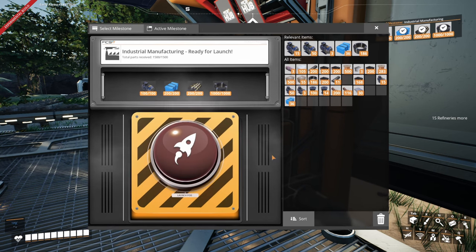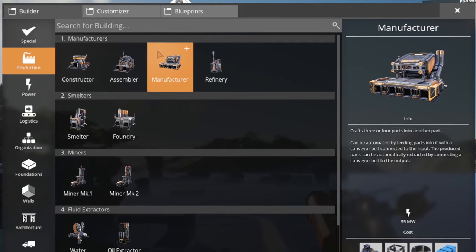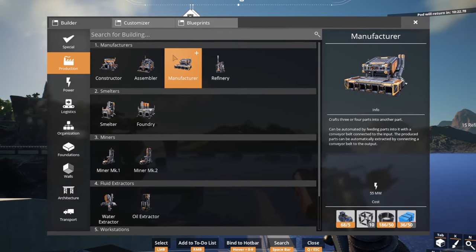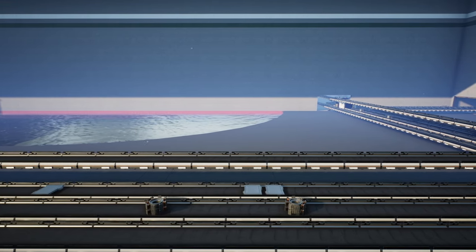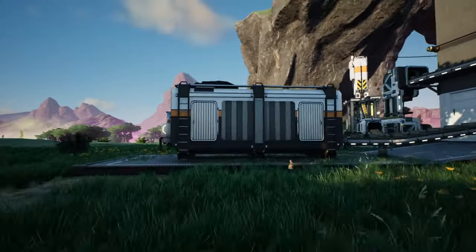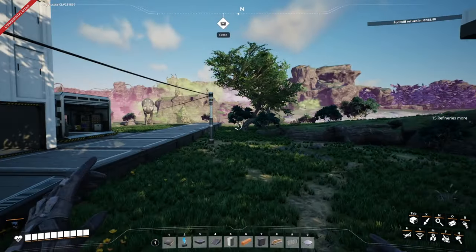There we are, and off she goes. Having unlocked that, we've now unlocked the manufacturer, which will allow us to produce more advanced items such as the computer, which we need to do now. But we also need to sort out the heavy modular frames because we're going to need them for producing the fuel generators. We also need trains — really important — because at the moment everything is being transported by conveyor belts or by hand.